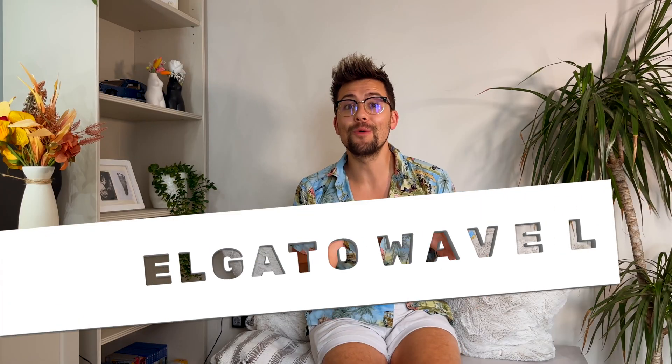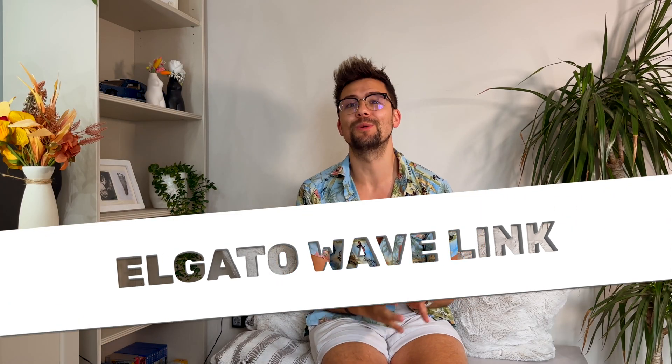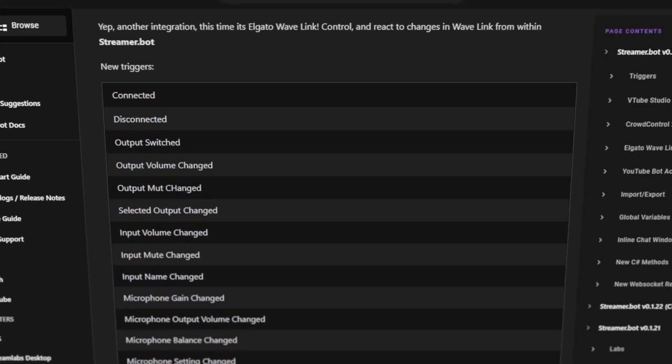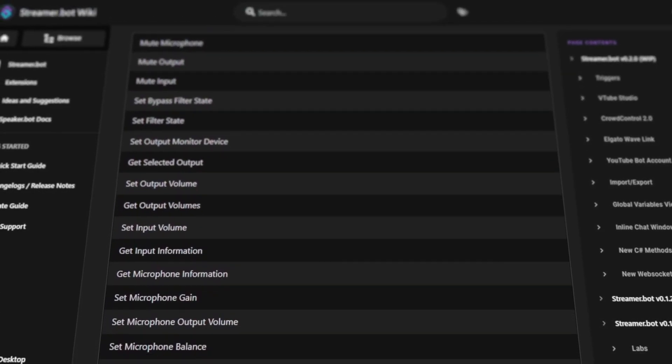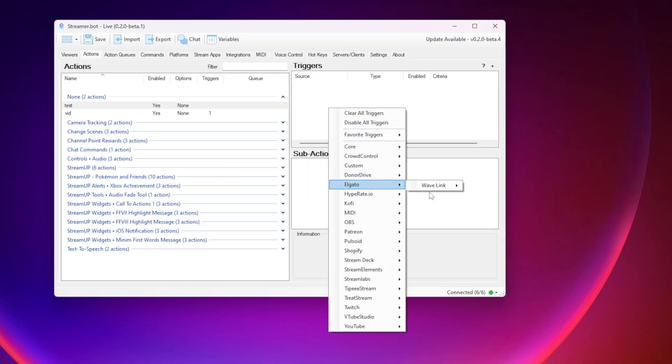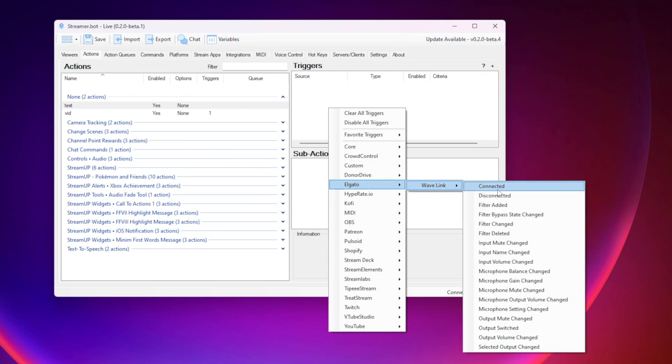Elgato Wave Link support has also been added, which is huge. StreamerBot is able to react to many different changes in Wave Link via new triggers — here's a list of everything it can trigger actions by. This is great — you can make yourself a warning if your mic is muted, or something like that.